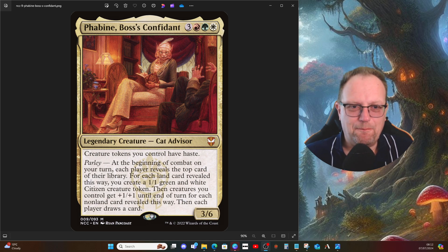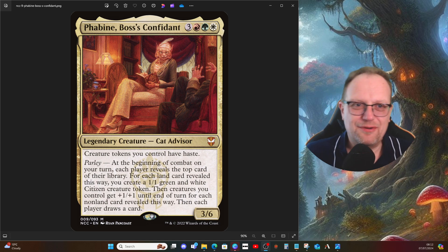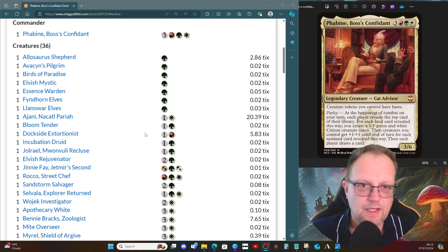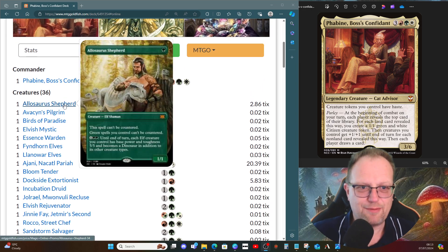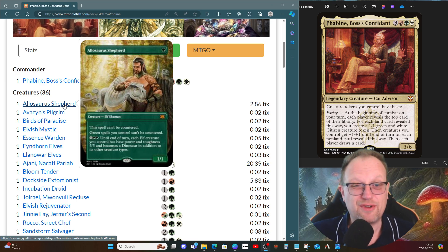In combat — yeah, this sounds really good, and it is. It's great fun, and this is how I've built for Phabine herself. We want to make sure we have creatures in play, and the easiest way to ensure that is the Azorius Shepherd — our creatures can't be countered, and green spells you control can't be countered. Since most of our creatures are green, that's a nice little starting point for us.